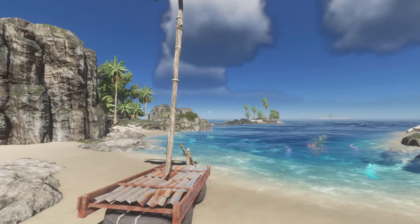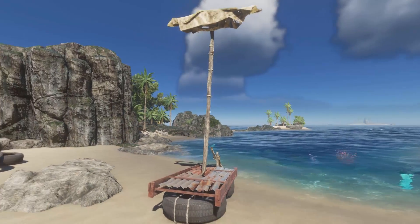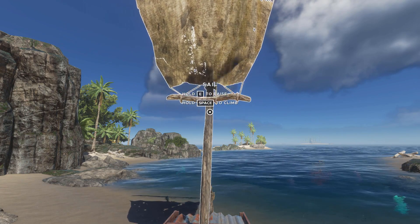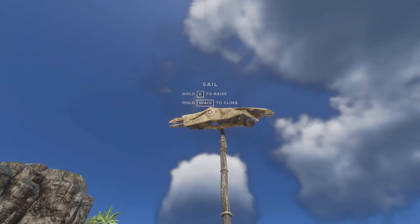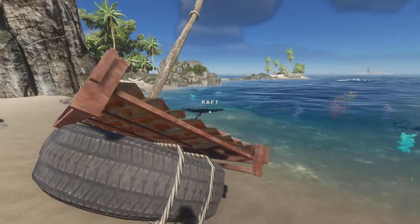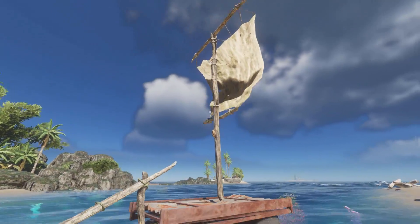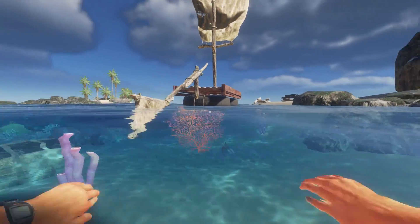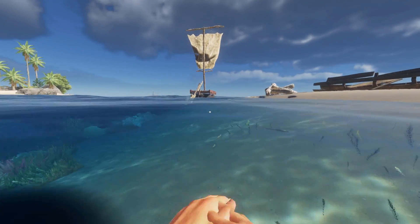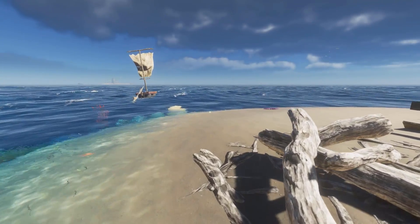Just remember when you first spawn in, it will always look like your sail is down or lowered. So before you take your sailboat out into the water, always raise it and lower it just to make sure that it is actually raised. That's important because if you go out in the water with your raft and you're not on the raft and you just raise the sail, it will sail away on you. And you can't catch it, you can't swim fast enough. It's just going to keep on sailing and sailing.